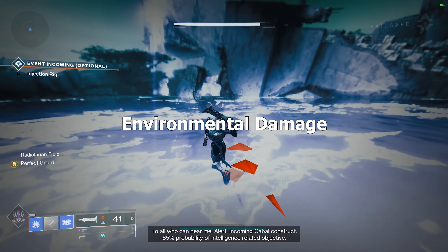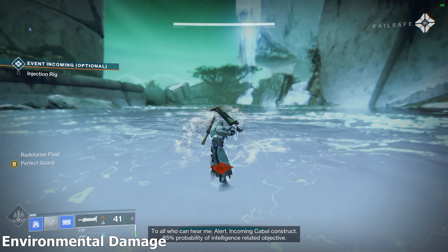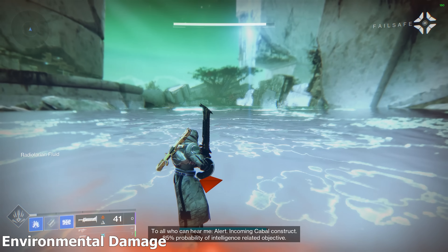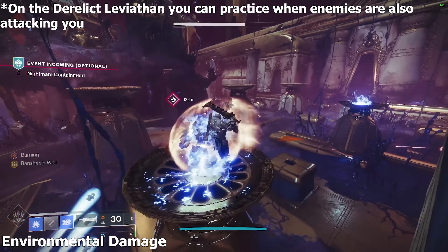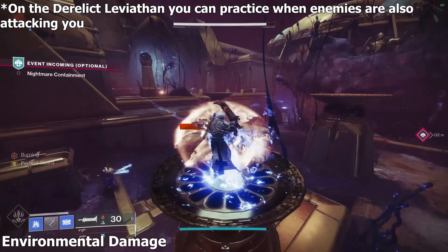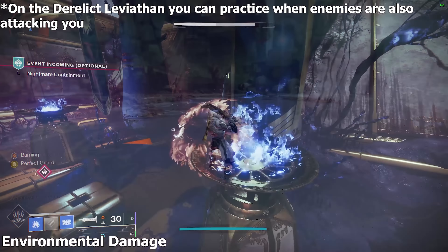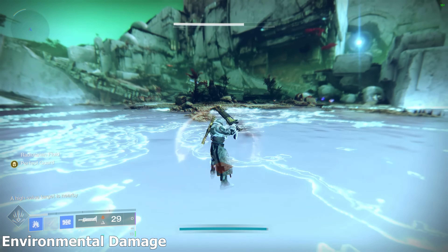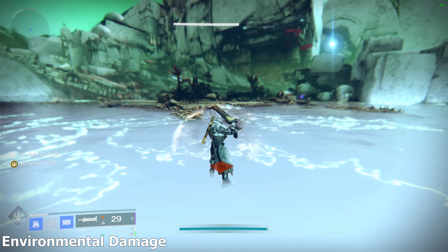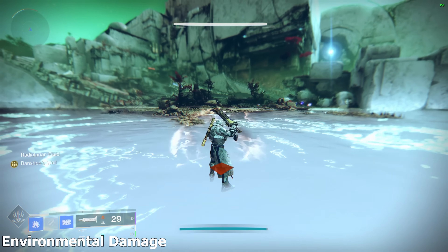One last thing to mention: Environmental Damage. It damages you really quickly and often causes panic. To Perfect Guard environmental damage, practice on Nessus in the Radiolaria pools or the fire in Leviathan. You need to learn the rhythm of the tick damage — don't expect to Perfect Guard every tick. Start by holding guard to feel the rhythm, release, and Perfect Guard the next tick. If you manage that, try Perfect Guarding every other tick.